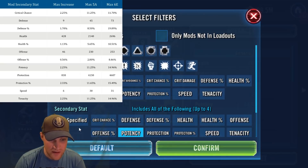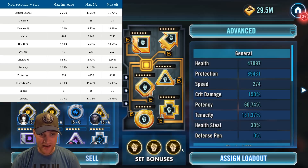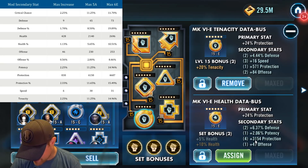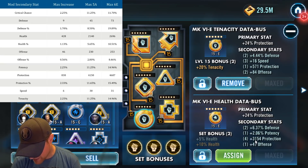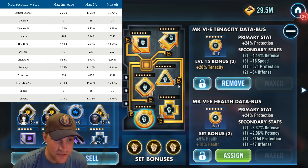If you're above the 5-dot or 6-dot values on your secondary stats, you're doing pretty good. Now let's look at flat protection — not protection percentage. Sorting by protection, the top mod is on Sith Trooper with 3154 protection. The max at 5-dot is 4150, and the max at six dots is 4607. I'm not anywhere close to either — 3154 is still high, but the top you could reach is 4607.